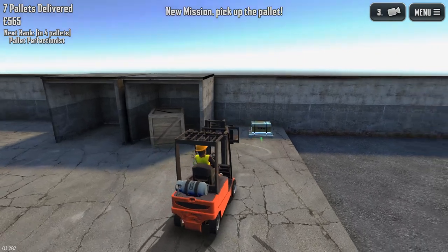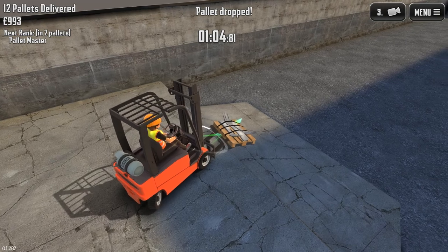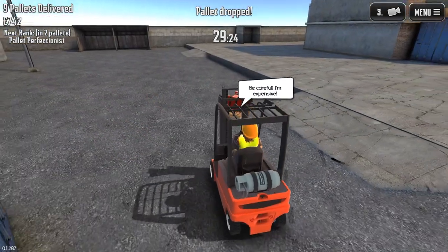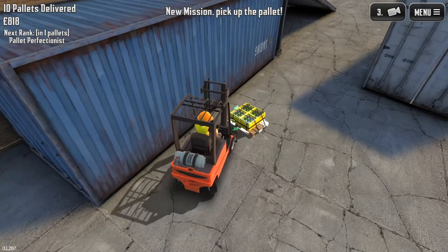Your objective is to move a small selection of pallet types which consists of parcels, crates, bottles, animal boxes, furniture and some oddly oversized forks. Pallets are randomly spawned across the arena and regardless of the type of cargo you're moving, the physics, restrictions and fragility will remain largely the same.